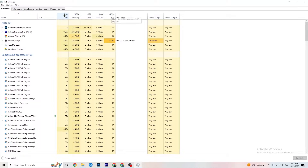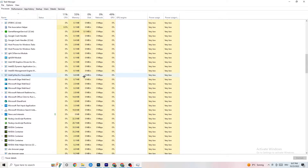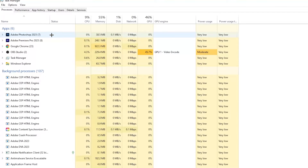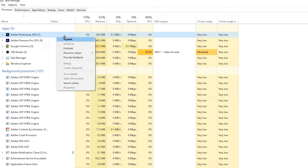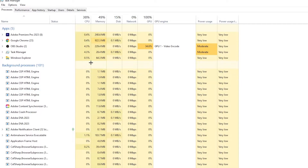End every single task that is using too much GPU or CPU. Look for apps shown in a darker yellow or red — especially apps, but also background processes using too much CPU or GPU. Right-click the offending process — for example, Photoshop — and go down to 'End Task.'